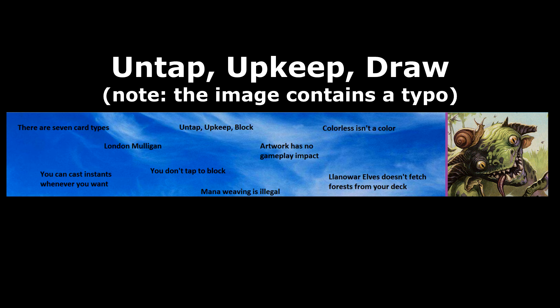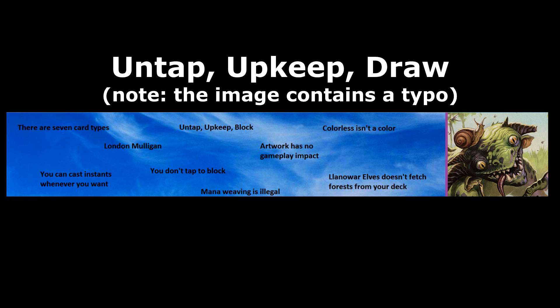Untap, Upkeep, Draw. These are the three steps of the beginning phase in order. It's fairly common for beginners or casual players to do these out of order, such as drawing a card before untapping, but this is technically the correct order.